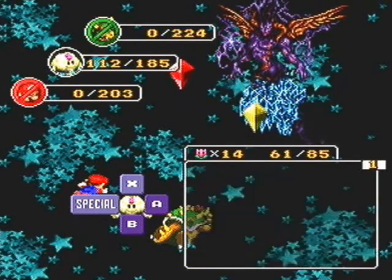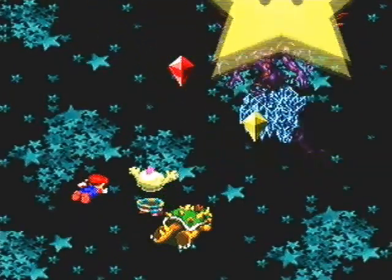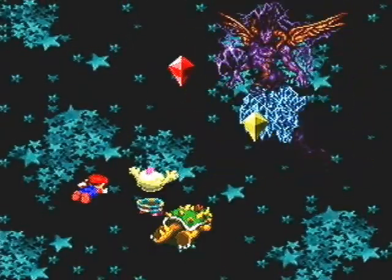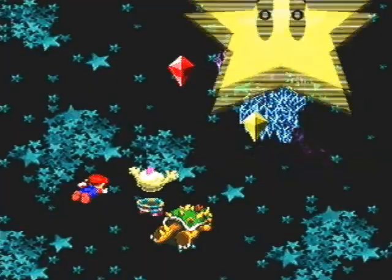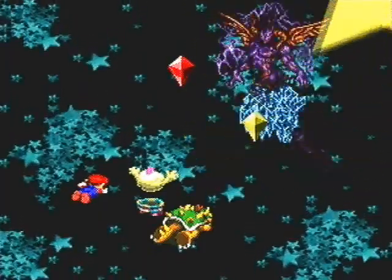I think Mallow should be able to survive. Let's use Star Rain — it does attack all enemies. The timing for this one is just like... you press the button halfway between when it first appears and when it's about to hit the ground, when it's completely flat on the ground. That's really the best way I can describe it.